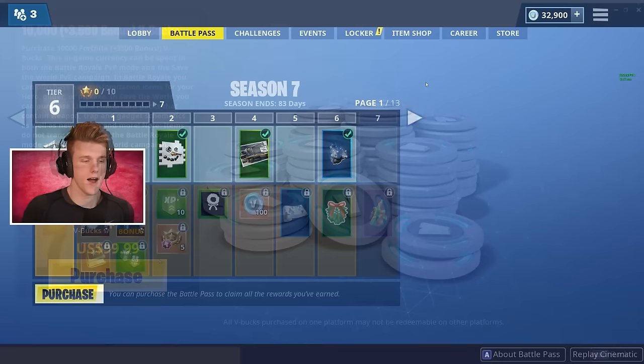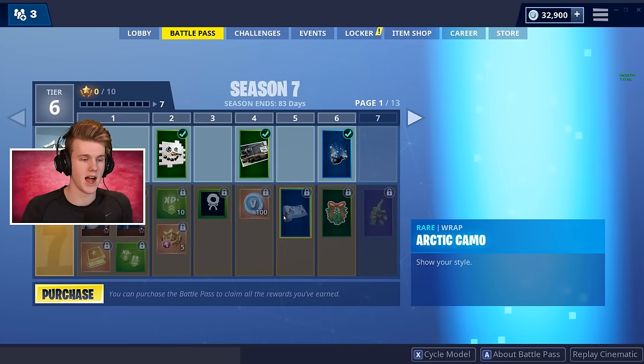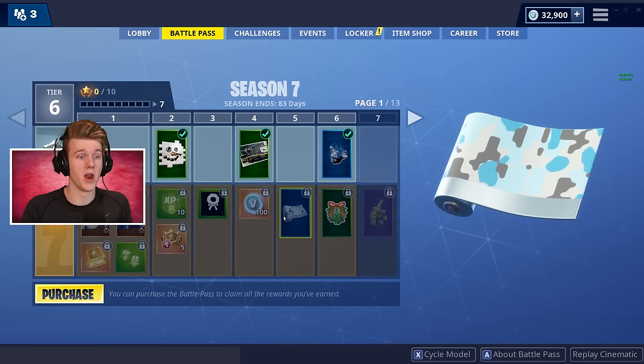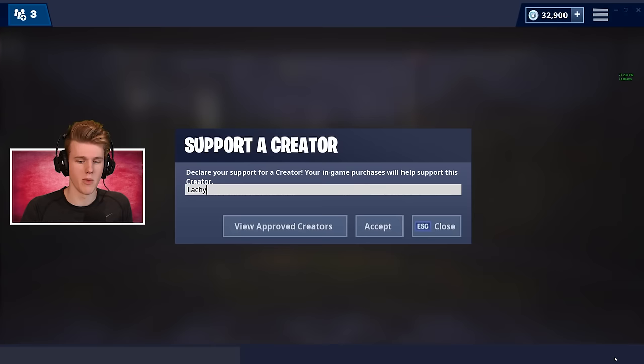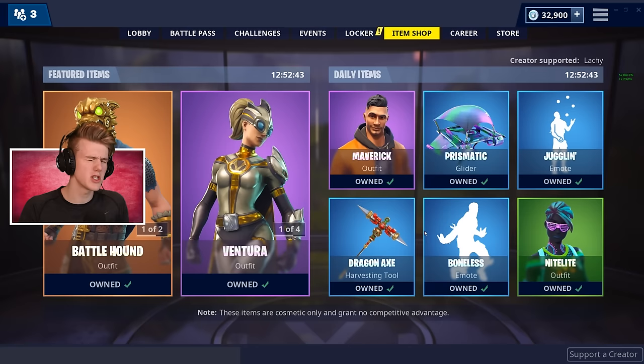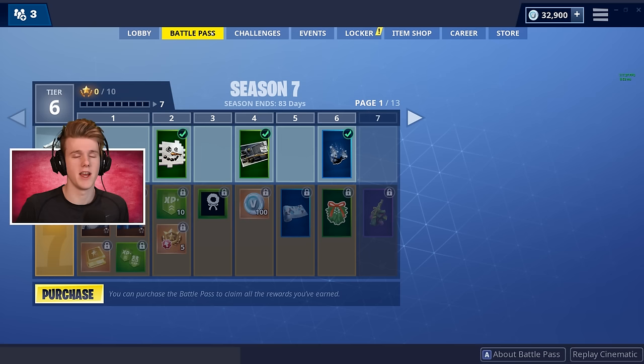Before we go ahead and purchase the Season 7 Battle Pass, I just want to remind all you guys out there that if you're picking up the Battle Pass — and from looking at the trailers, there's weapon skins, so you're going to want to pick it up — it's a great deal. Make sure to use code Lockie in store. Head over to your item shop, support a creator, code Lockie in store. You can support other creators as well, just make sure you're supporting someone because that 5% can go somewhere. Fellow creators really do appreciate it — make sure to tweet me so I can like the tweet.